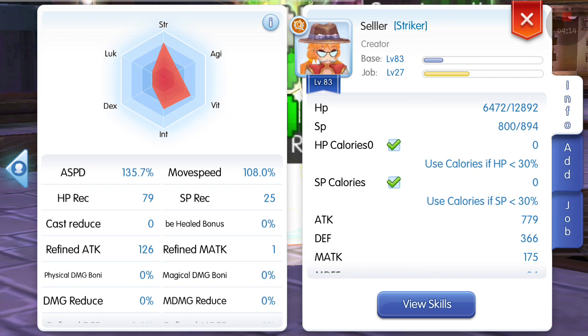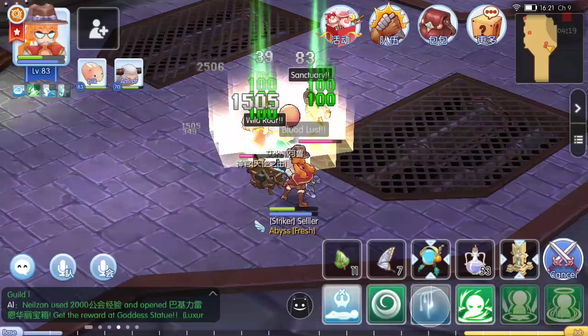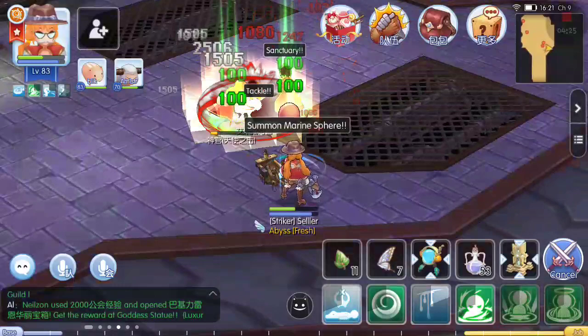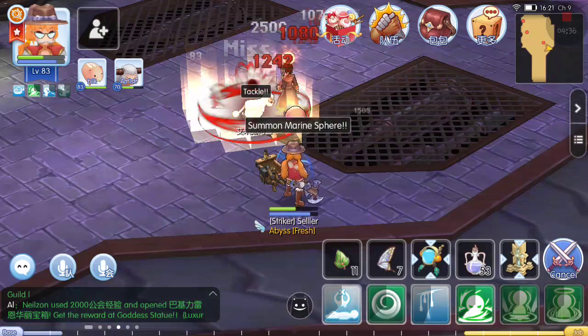My refined attack is only 126. So I'm gonna use bloodlust again — bloodlust is an AOE skill. It makes the killing faster. It's an AOE.